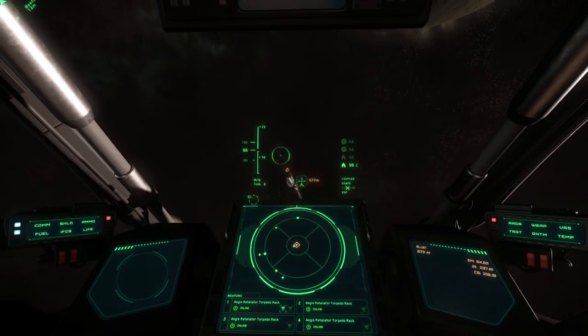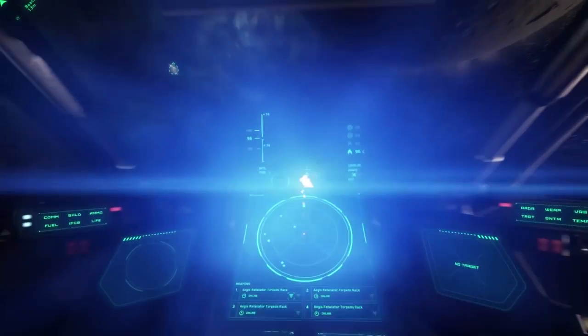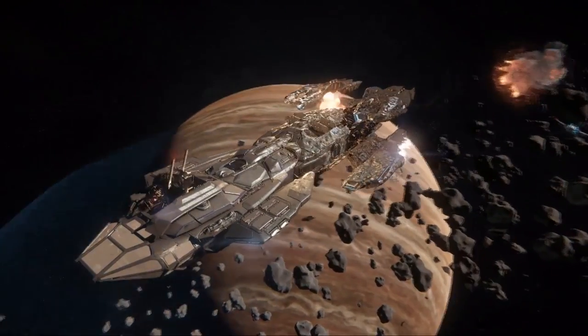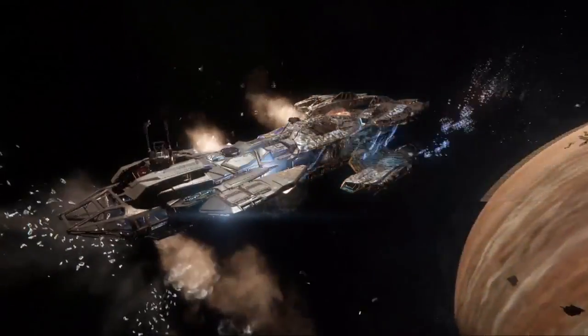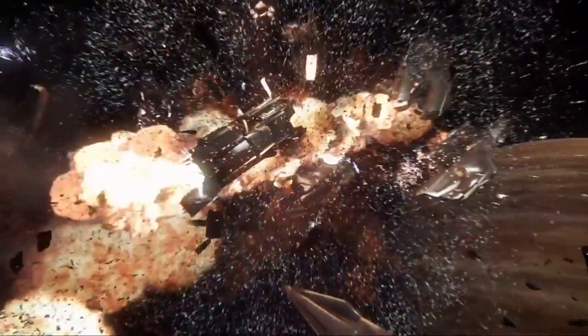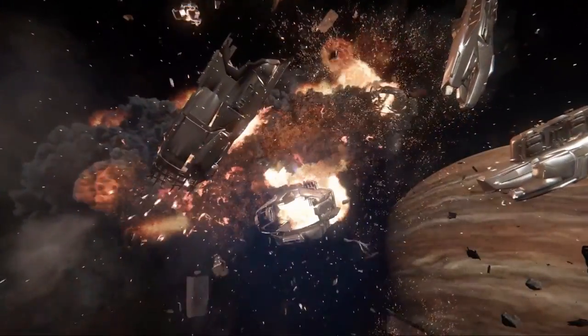So there will definitely be some strategy in how you fly, and the Constellation is just taking an absolute beating here, cannot hold up to the firepower of the Retaliator, not to mention the Super Hornet dealing some extra damage and occasionally ramming into things when needed. And as cool as this explosion looks, it's not even a finalized destruction effect, so there's going to be a lot more work done to the medium-sized ships when they are torn apart in firefights.